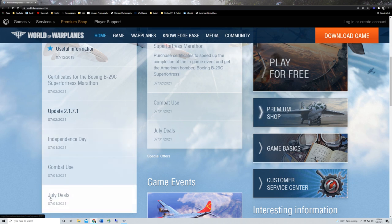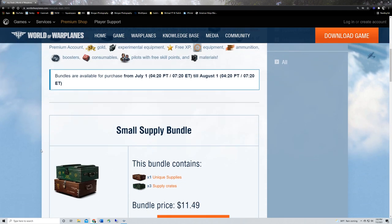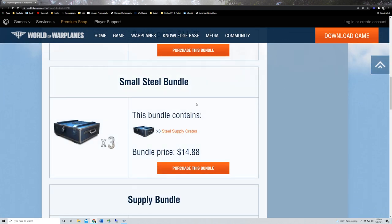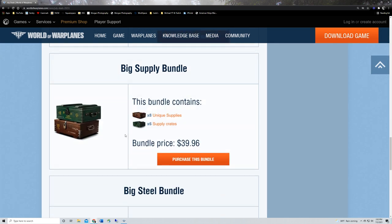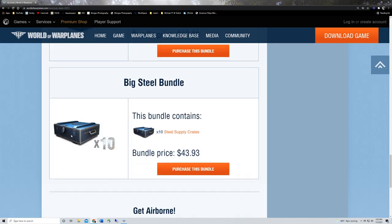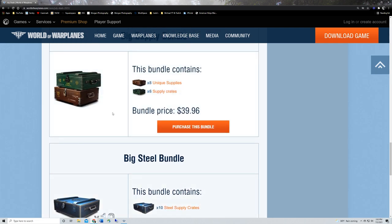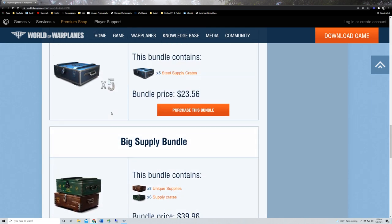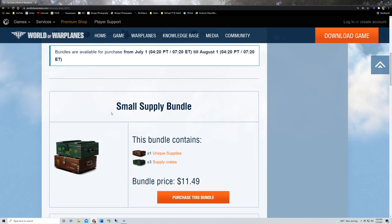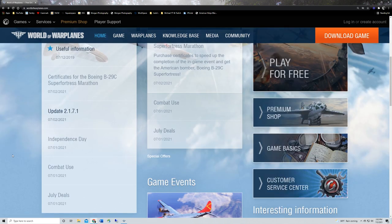First and foremost, you've got your usual July deals, monthly supply bundles. They've got steel bundles in here as well. The perk to the steel bundles is typically you've got a better chance at premiums and overall better stuff. I'm going to say hold off on any July deals because you're going to be able to get a lot of crates through the mission marathon.